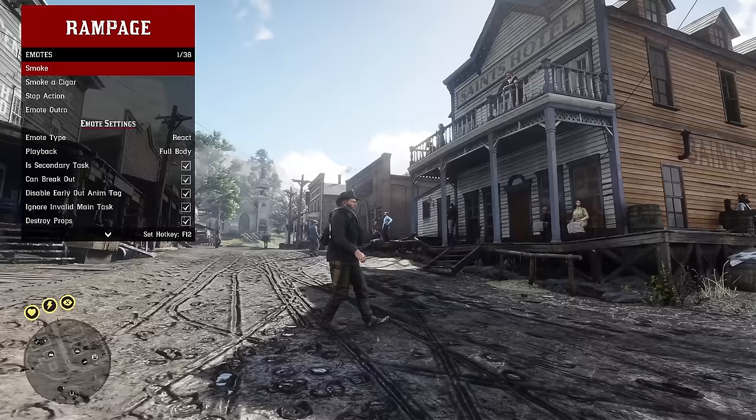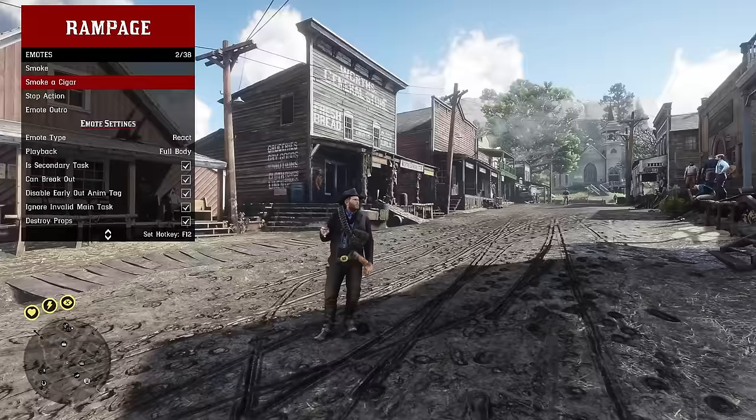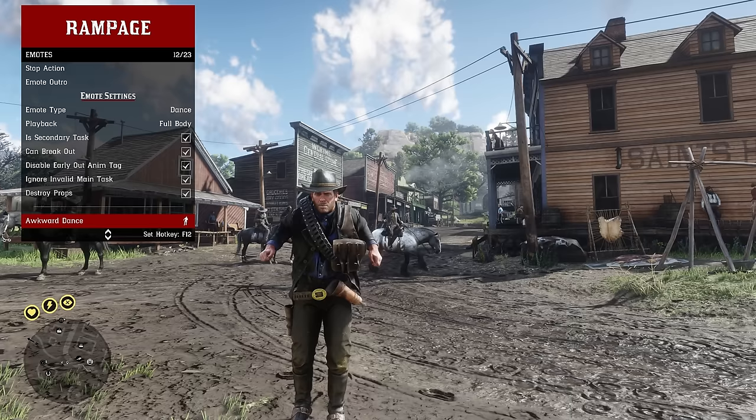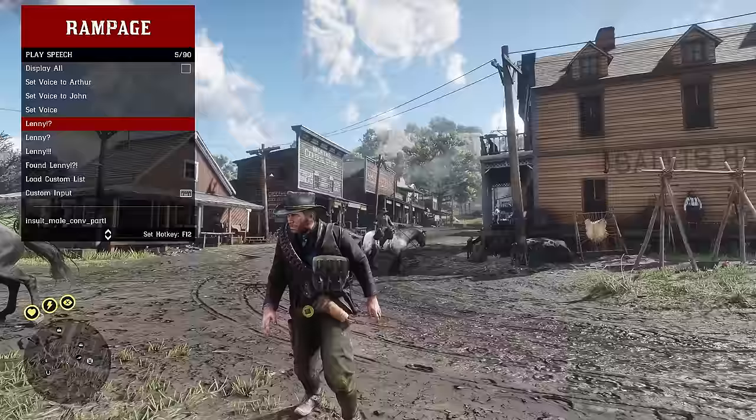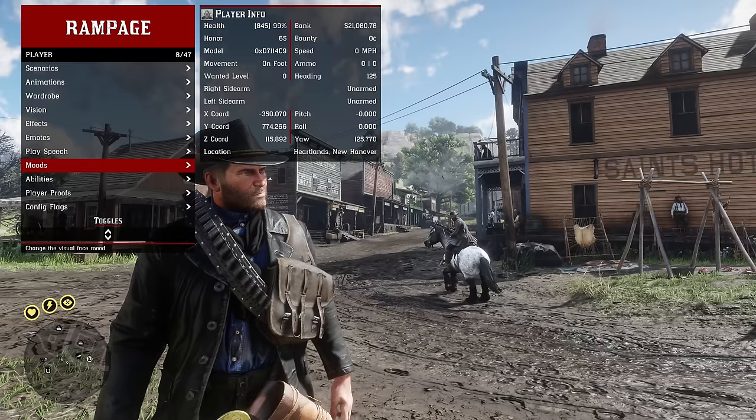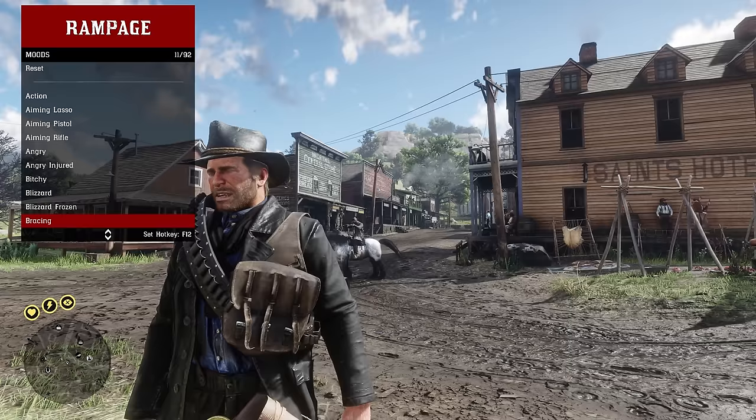In emotes, you can choose an emote type and select the dance you want — Arthur can actually dance really well. In play speech you can play various speech lines. In the moods menu you can cycle between various moods which change Arthur's facial animations, which would be great for taking screenshots.